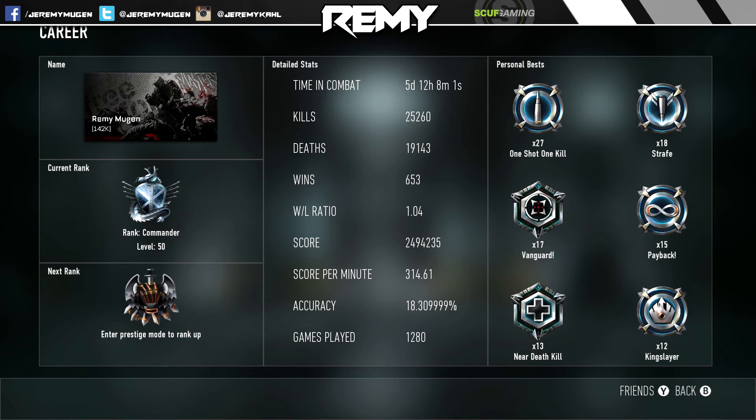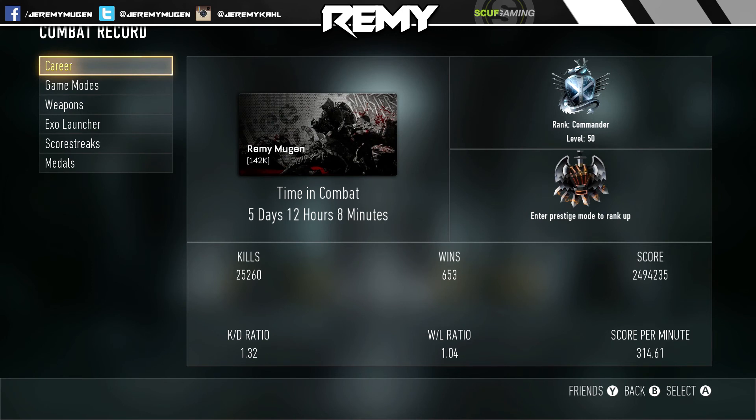Going into career stats: time in combat is five days and 12 hours, which is quite a bit. I've almost done an entire day per prestige because I like to get to level 50 and sit there for a while with everything unlocked to work on different stuff. Accuracy is 18.3% — that's a given when you're using the ASM1 or any submachine gun since you hip-fire quite a bit, which drops your accuracy. I've played 1,280 games.